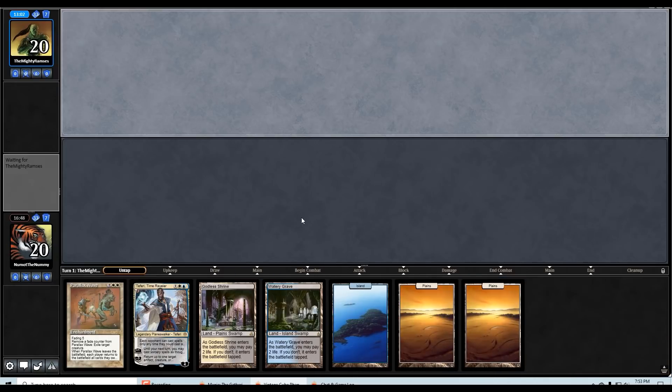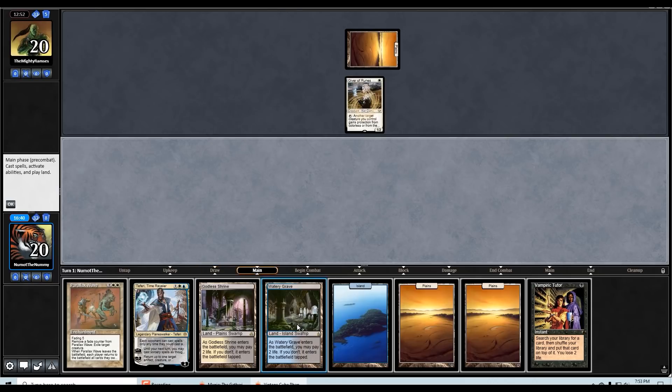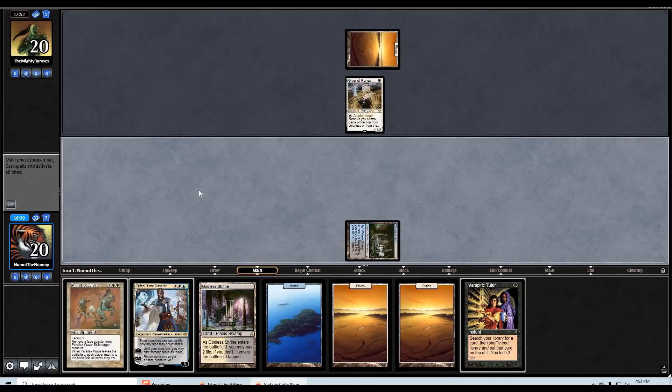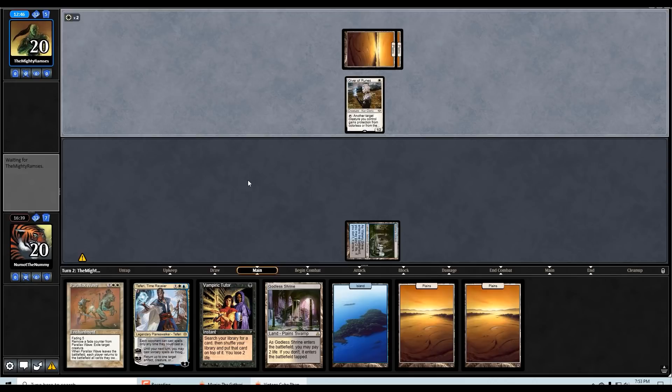On the draw for game three. This is probably a keep — not ideal, but we have all of our colors so good enough. Turn-one Giver of Runes again. Let's just play the black source tapped and then we can Vampiric Tutor — that was a good draw. Can go find a wrath effect. I get Skull Clamp or Sword — Sword it is.